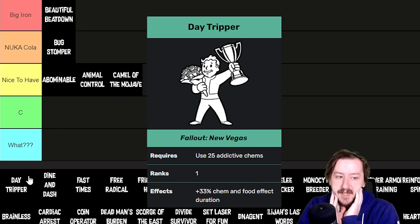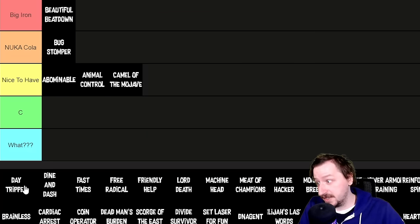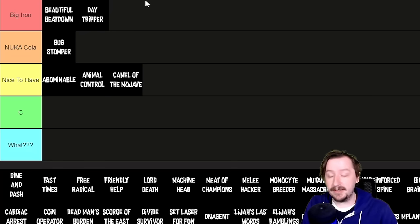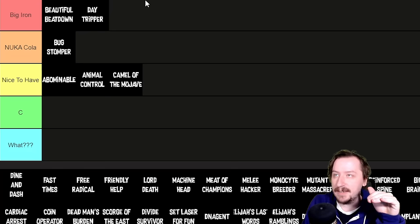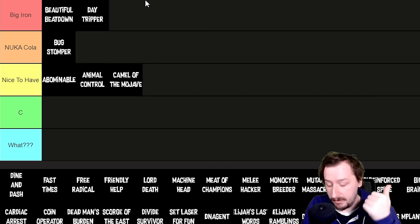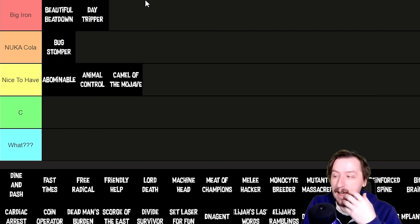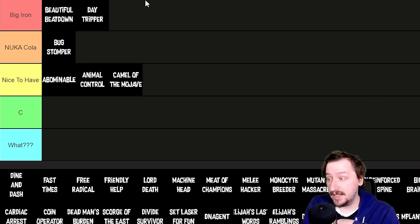Day Tripper requires taking 25 addictive chems — alcohol counts, so you can just drink a bunch right at the start of the game. This makes the effects of addictive chems last 33% longer. I'm putting this up into the Big Iron tier because you can get it right away, cure your addiction, and then whenever you pop any meds — Med-X, Psycho, Jet, Turbo, Buffout — they all last longer. It's very easy to get and very strong.